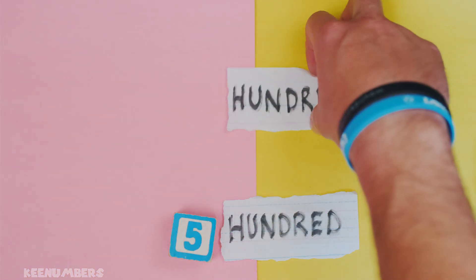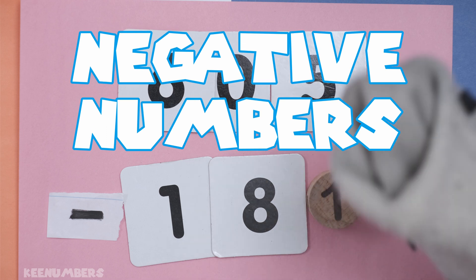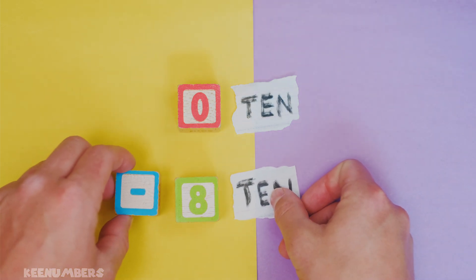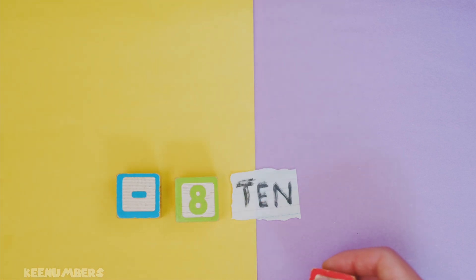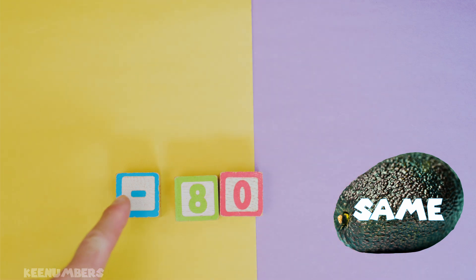Now, you have... oh, this is where we're going to have negative numbers. I love negative numbers. If you have zero tens and you take away eight tens, well, that's just negative eight tens. And if you don't know your negative numbers, then you better start reviewing them — we'll link it below. Negative eight tens — let's remember that, or negative eighty.